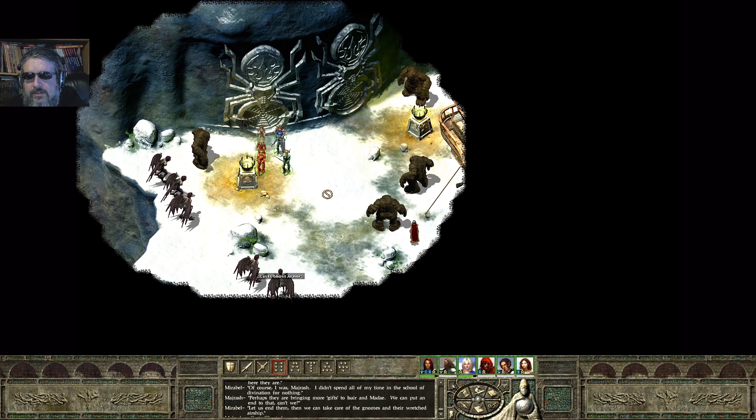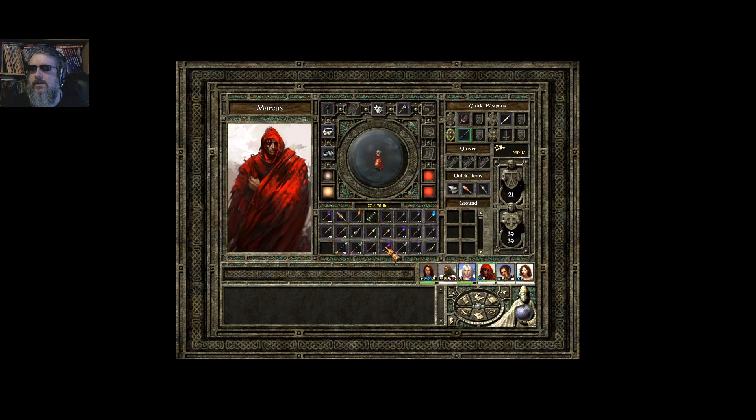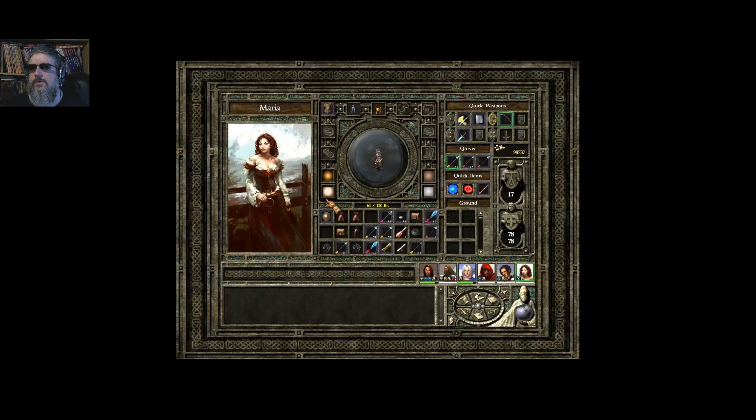About the only thing I've changed since I walked out of it last time, aside from missing the start, is I went ahead and identified some items. One of the items I identified is this shield — this small shield of invisibility, which is a small shield plus one that lets you use the invisibility spell once per day. That can be useful. She's currently using Footman's Folly, which is a small shield plus one. This one gives you less arcane failure, so I'm going to use that.